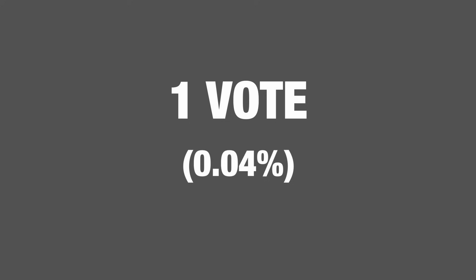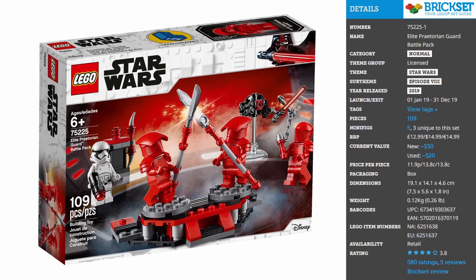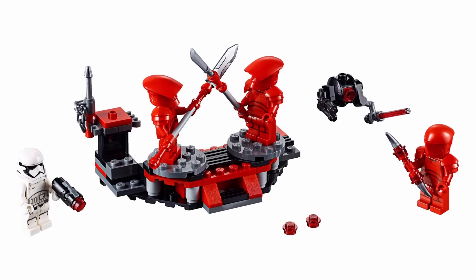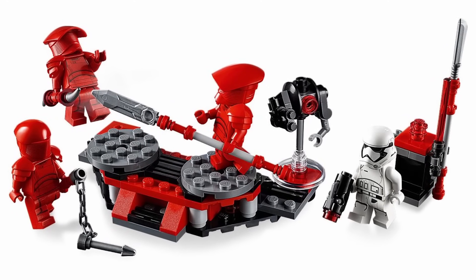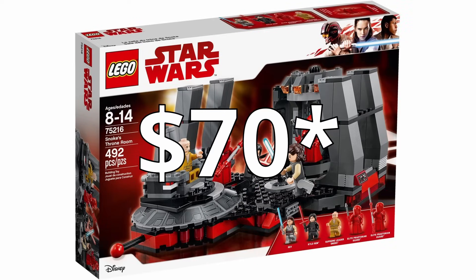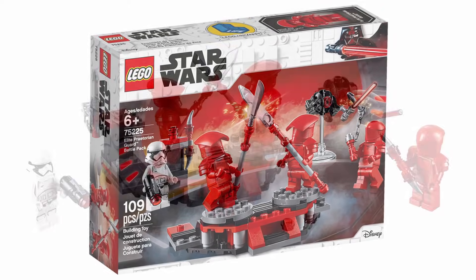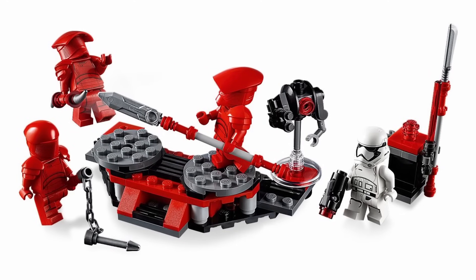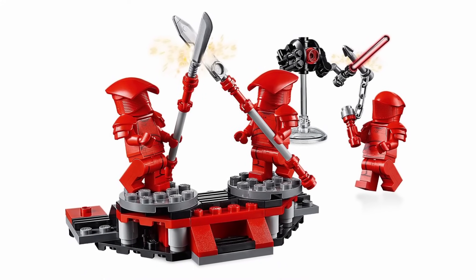Making our way to the number 2 spot, with just one vote making up 0.04% of the overall poll, is 75225 Elite Praetorian Guard Battle Pack from 2019. I don't think this battle pack is terrible, but it really is kind of a mess. The Praetorian Guards are awesome with some really unique weapons that look pretty cool. However, it has the same problem as the Inferno Squad battle pack — these guys would have fit better in a bigger set. I know they came in Snoke's throne room, but that set was like $90. A $20 or $30 set would have worked better. The build is really random, with a random droid that's apparently meant to be a training scenario, but it's just kind of random for a battle pack.